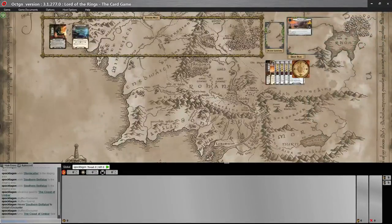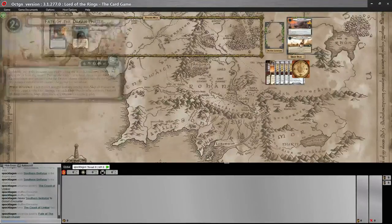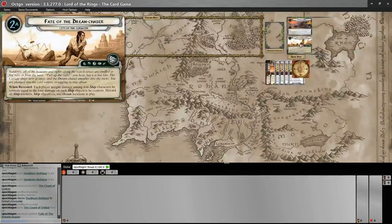The interesting thing — and this is a bit of a spoiler, so if you want to be surprised skip ahead — is that the next quest stage requires you to deal with this: when revealed, each player assigns damage among non-ship characters he controls equal to the total damage on each ship objective he controls. So if you've taken 12 damage on your ships and you jump into this phase, you need to distribute 12 damage among your characters, which could often end in a wipe.